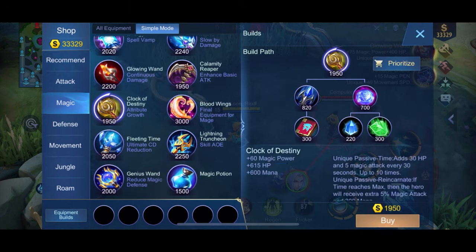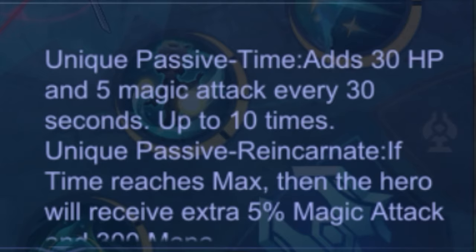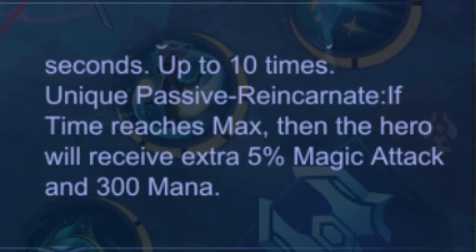Next up is Clock of Destiny. I don't usually use this item for Chang'e. It has a unique passive called Time: it adds 30 HP and 5 magic attack every 30 seconds, up to 10 times. And its second unique passive, Great Carnate, gives an extra 5% magic attack and 300 mana when Time reaches max stacks.